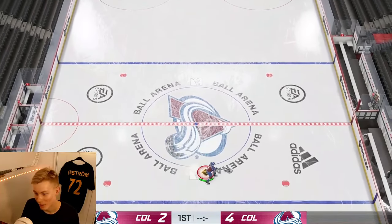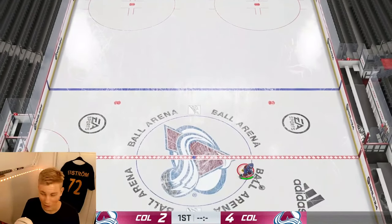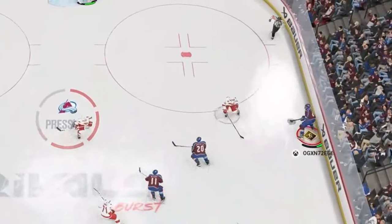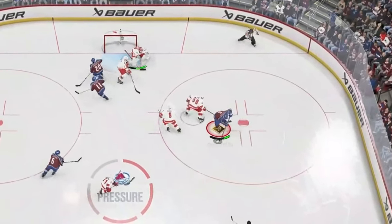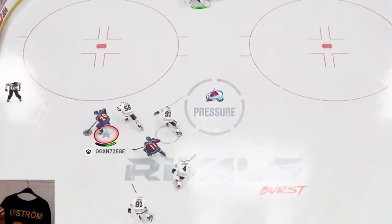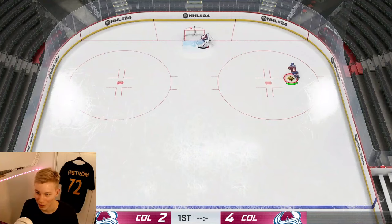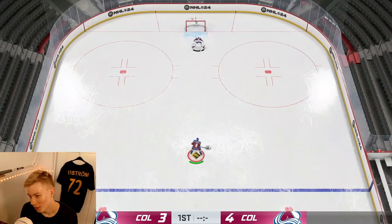Next up is the spinorama — very simple to do, just tap LT or L2. I've actually started to use the spinorama a lot because back skating isn't as effective as it used to be. Often to avoid hits I use the spinorama after entering the zone. It also helps with protecting the puck because your opponent isn't able to poke check while you do it. What's good is you can do it pretty much anywhere — the direction is dictated by your left stick.